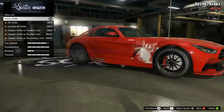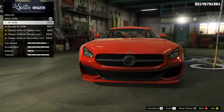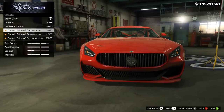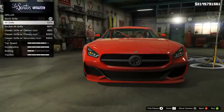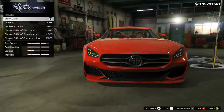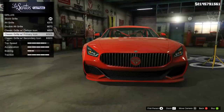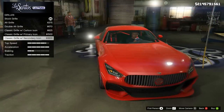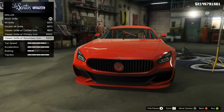Then we're gonna move to the grill. We've got the alternative grill — that's quite cool, still keeping the badge in the middle which is nice. The stock one is actually really nice but I think the secondary color is for the cage, so I think I'm gonna go with the classic grill with a secondary icon.